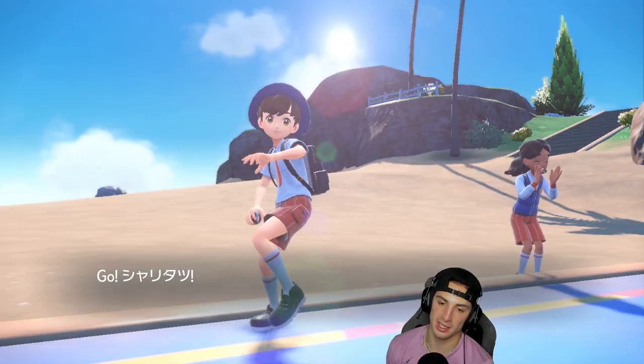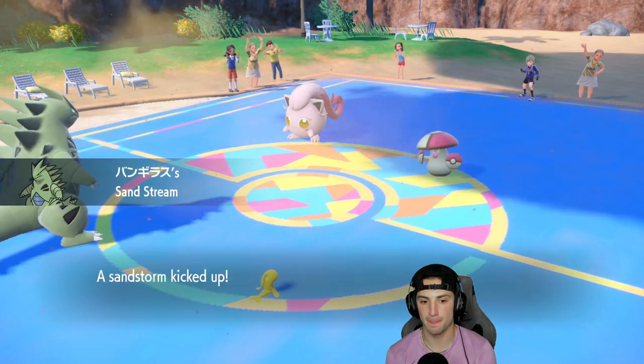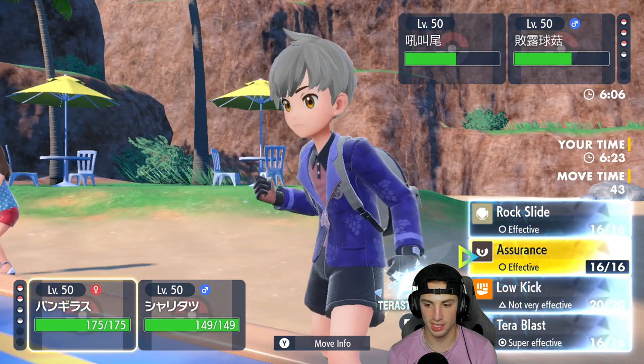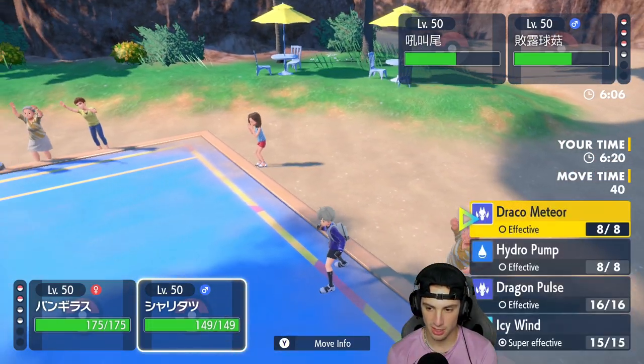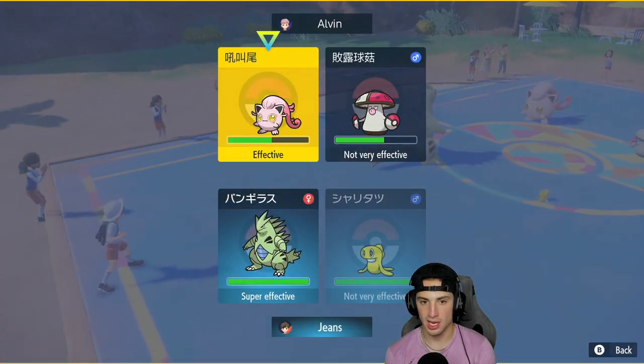Scream Tail comes out without its Booster Energy anymore, which is good. We bring out Tatsugiri. Transform gets kicked up. From here I feel like we have to Tera and use Choice in this slot — our best bet. I'm going to go into a nice Tera and Choice with hydro pump.